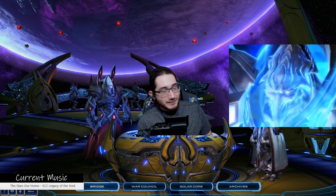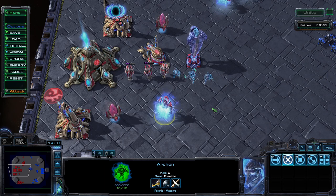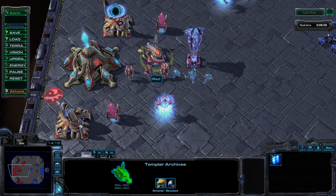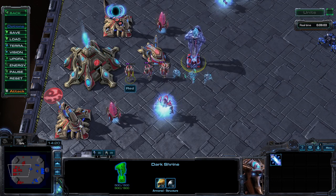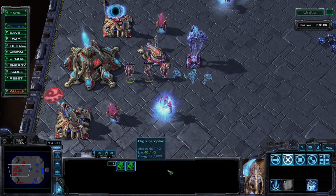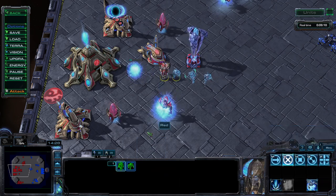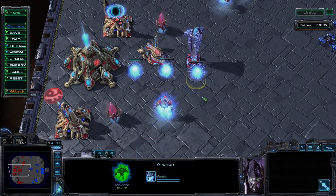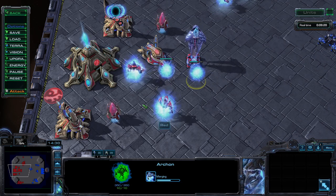The Archon is the Protoss psionic battering ram. They are not built, but instead merged from the combination of any two Templar — high or dark, it does not matter. Everyone's invited aboard the Archon train. Because of this, their production cost can technically vary between 100/300, 175/275, or 250/250.